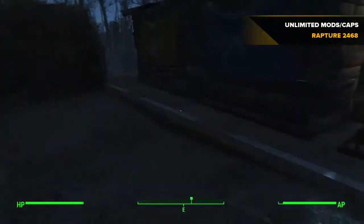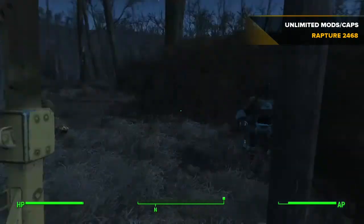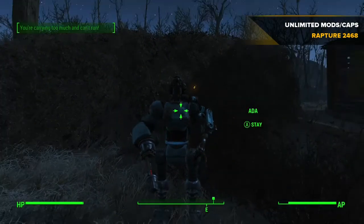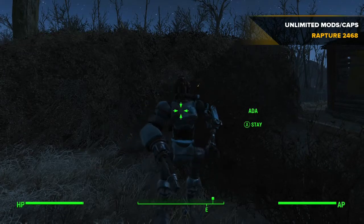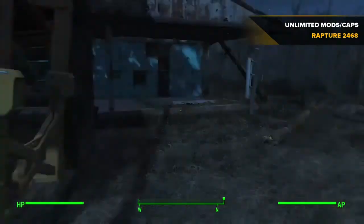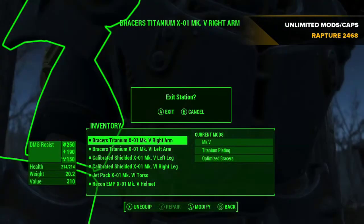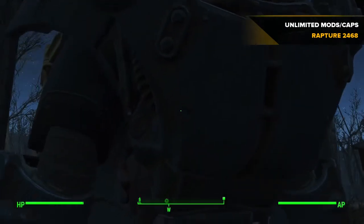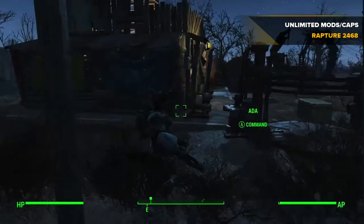So this does work with weapon mods, armor mods, and power armor mods, but I'll be using power armor mods today — specifically the X01 power armor jetpack mod, as it's the most expensive mod. You can sell it for 2,500 caps. All you have to make sure is you don't have it in your workbench and you don't have it in the station.